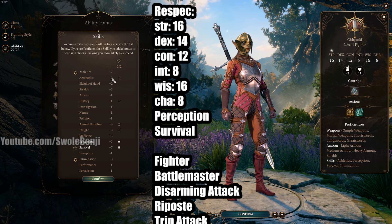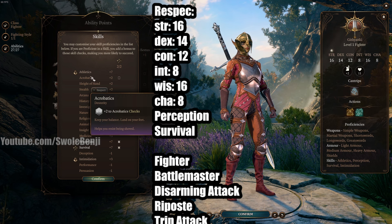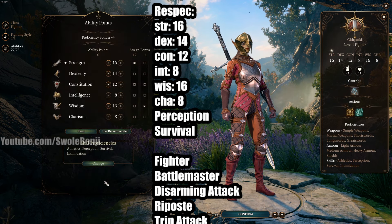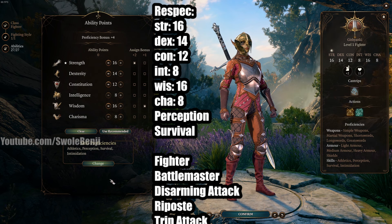Acrobatics has the least amount of skill checks in the entire game, and she won't be making those. There's no reason to really have this. You could use her as your shove character at one point when you get a certain boot, but you don't need it. It's kind of a waste of an action, to be honest.